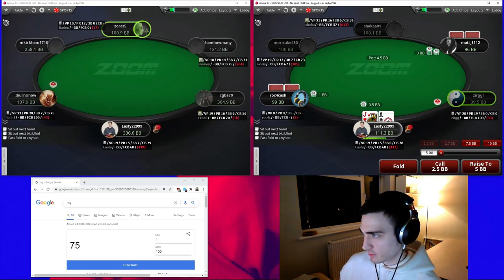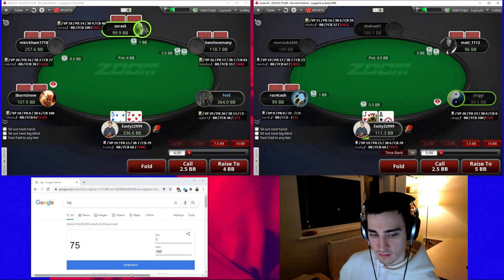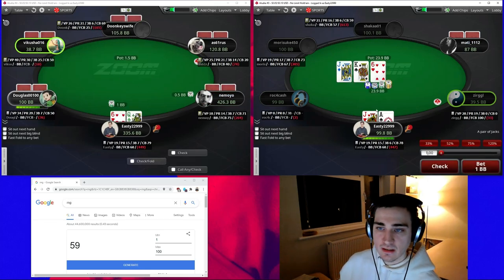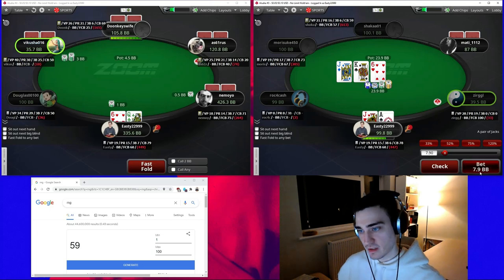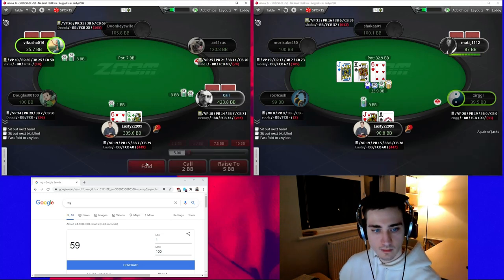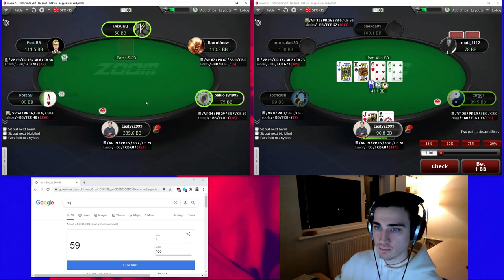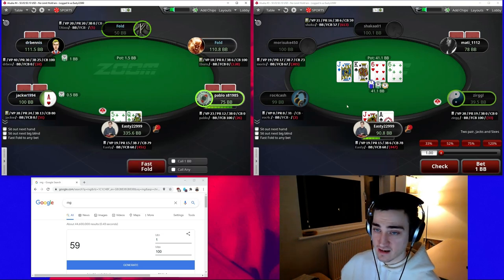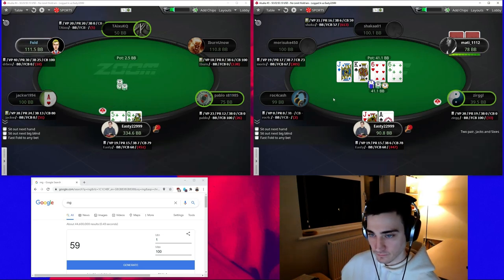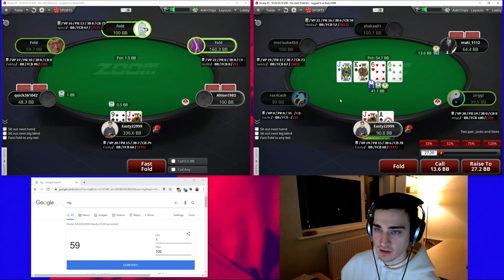Against the cutoff with ace-jack on the small blind we're going to be mixing, and on this occasion we'll three-bet. On this board our whole range is going to be quite good for us. Betting small makes sense but I want to go slightly bigger. Versus a call we're not super unhappy — our hand is going to be good quite often. The king is going to be more on our range than his, and we do block king-jack suited which is nice. We'll certainly call against that bet — it could be a jack trying to buy a cheap showdown, or it could be a king.